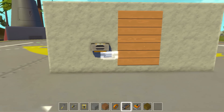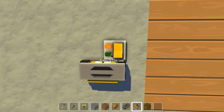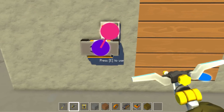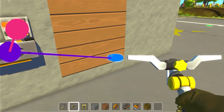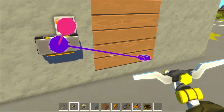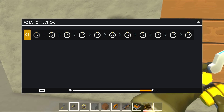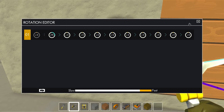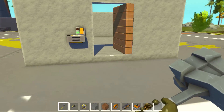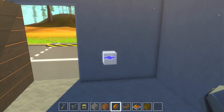We're going to place the controller here and then use a switch and place it above it. We have a switch and controller — now we have to connect them using the connector tool. We'll connect the switch to the controller and then the bearing to the rotator. On the controller, we're going to set the door to open by 90 degrees, so when I press the switch the door will open inside.